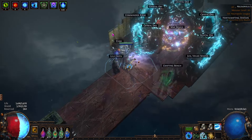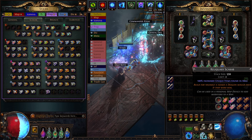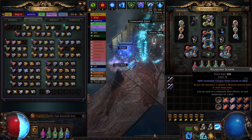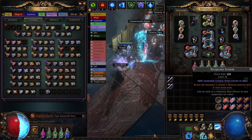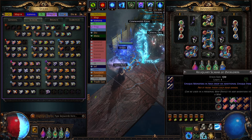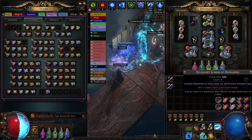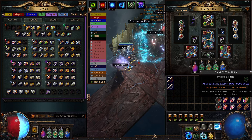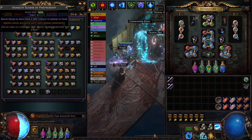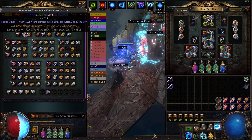With regard to scarabs, I believe the optimal setup is: one Reliquary scarab, one Reliquary Scarab of Overlords, and two Anarchy scarabs. The marginal utility of one Reliquary scarab is huge — 100% increased unique items found is basically double unique items found. The Reliquary Scarab of Overlords causes uniques to drop an additional unique item, and rogue exiles are considered unique, so that also gives you a lot more. The two Anarchy scarabs just put more rogue exiles onto the map. Honorable mentions include the Anarchy Scarab of Partnership for more rogue exiles, and the Anarchy Scarab of Gigantification — though I have no idea what a rogue giant is, so maybe good, maybe not.